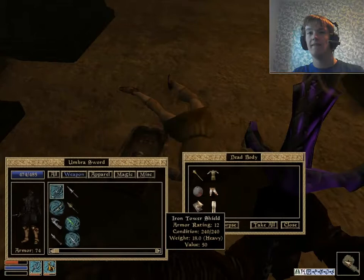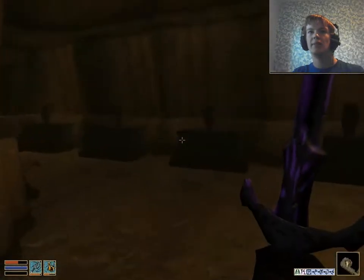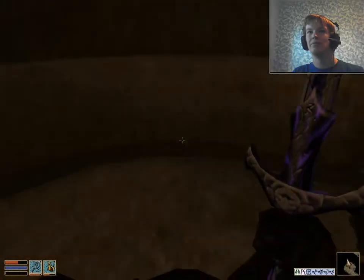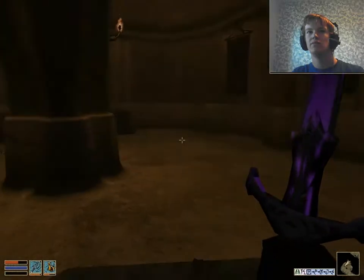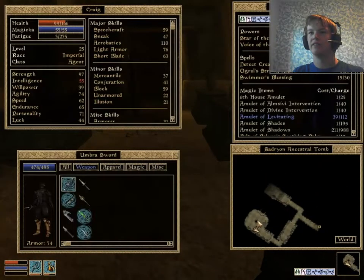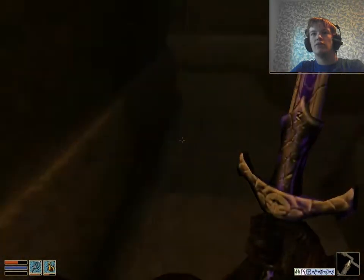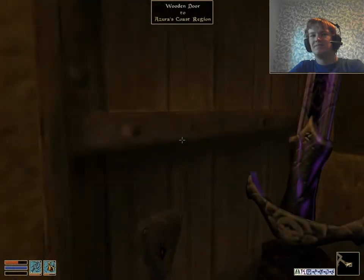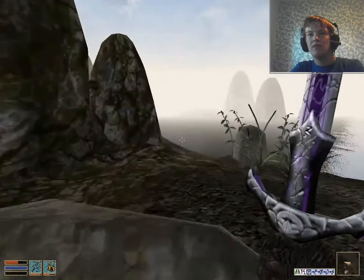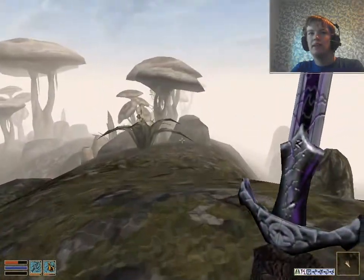There's a dead body — well, that's a shame. The problem is I don't really see any underground passage. That's the issue we're faced with right now. I think I just accidentally clicked 'take all' there. So we might actually be at the wrong tomb. I think we are actually at the wrong tomb. Crap. But I don't know where the other tomb would be. I'm a bit confused.